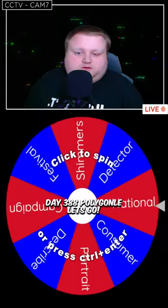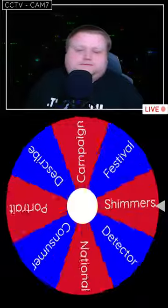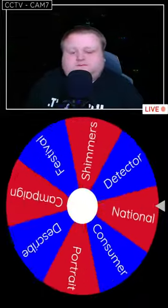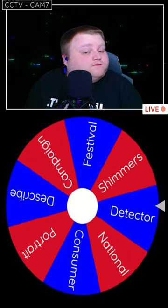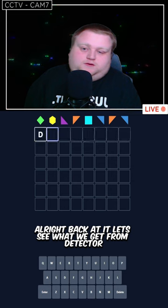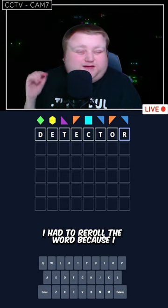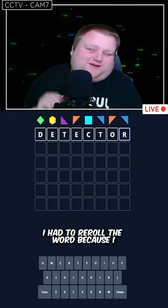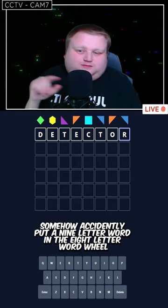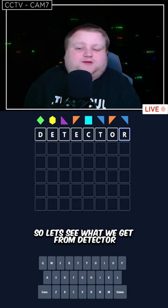Day 388 Polygonal, let's go. We're using Detector. Back at it. Let's see what we get from Detector — I had to re-roll the word because I somehow accidentally put a 9-letter word in the 8-letter word wheel. So let's see what we get from Detector.